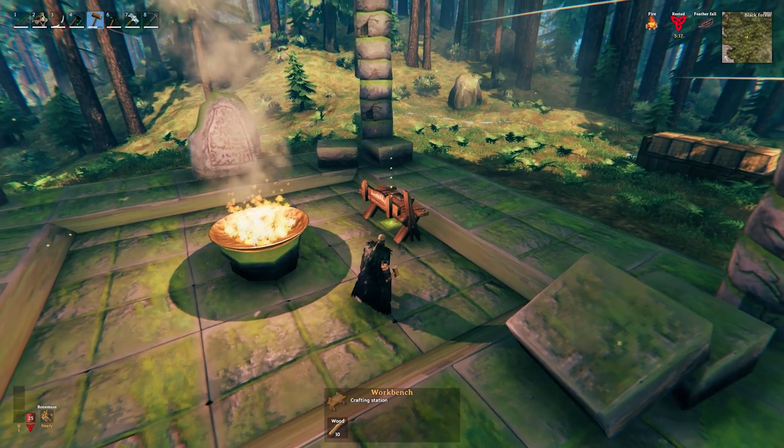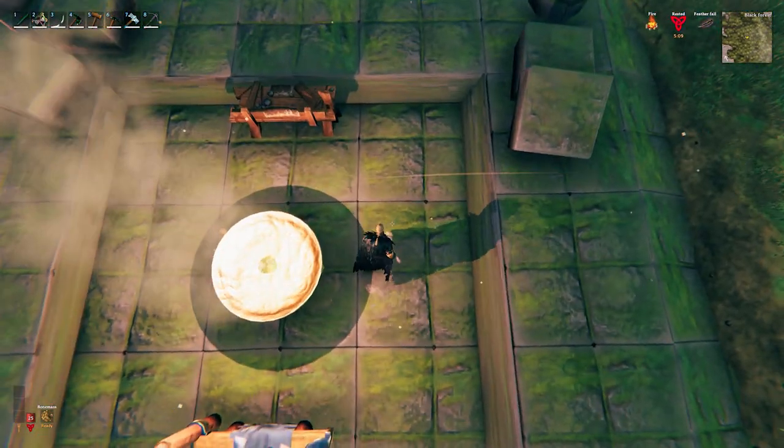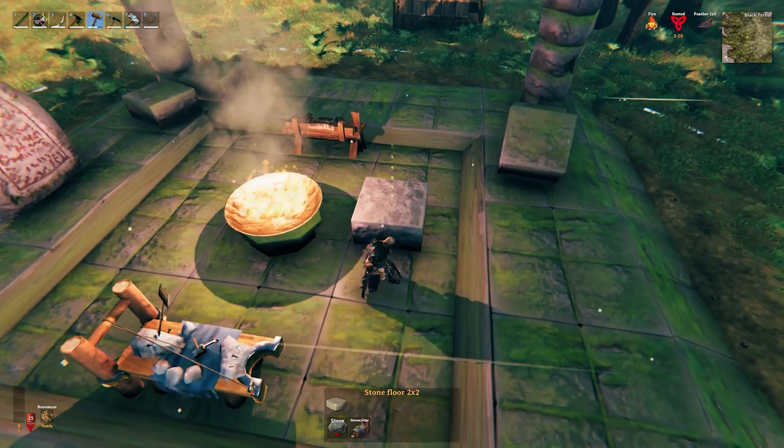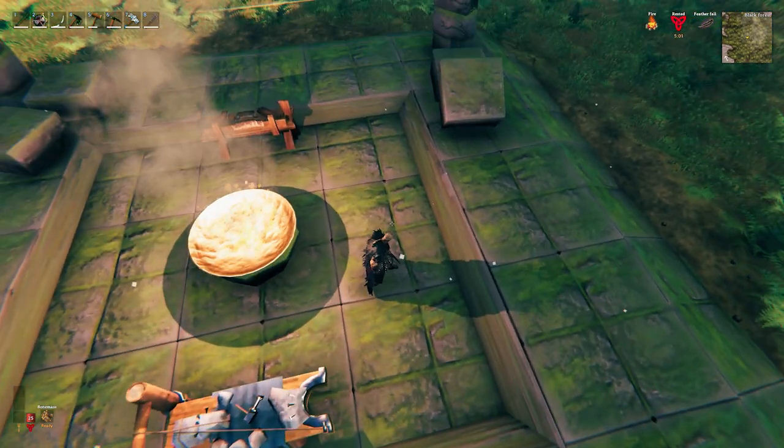Now we want to begin by covering up the flame just to avoid any newly hatched chickens burning to a crisp. If you take a look at the floor of the Elder's Altar you will notice the grid is the same size as the stone floor, so you can use it to line everything perfectly up.